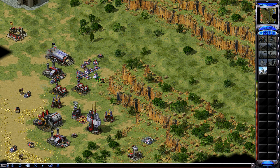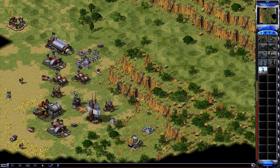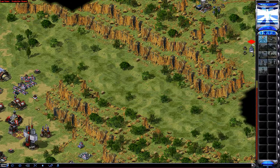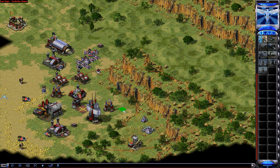In ally versus ally, sometimes regular IRBs are better than guardian GI IRBs. If you're versus Yuri or Soviet, usually guardian GIs are better in general. But in ally versus ally it's a different calculation.